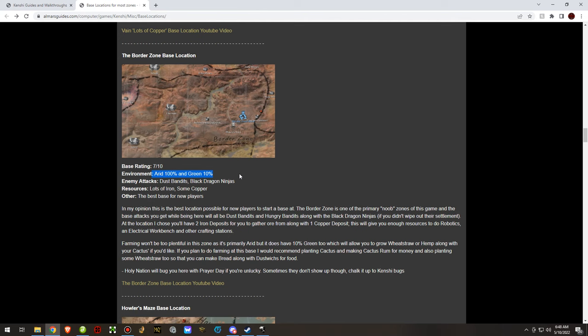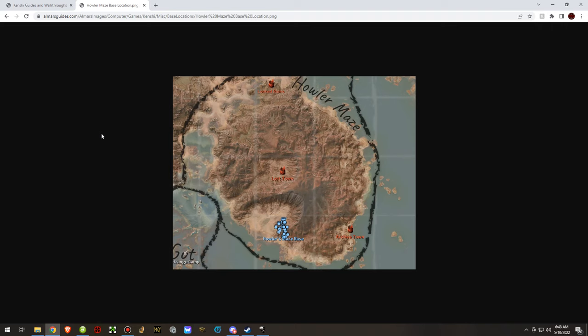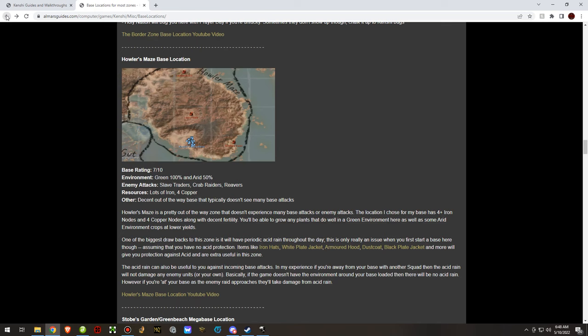The environment in the border zone is halfway decent. Howler's Maze — this zone does have acid rain, but I liked it. I thought it was a pretty good location to build a base.